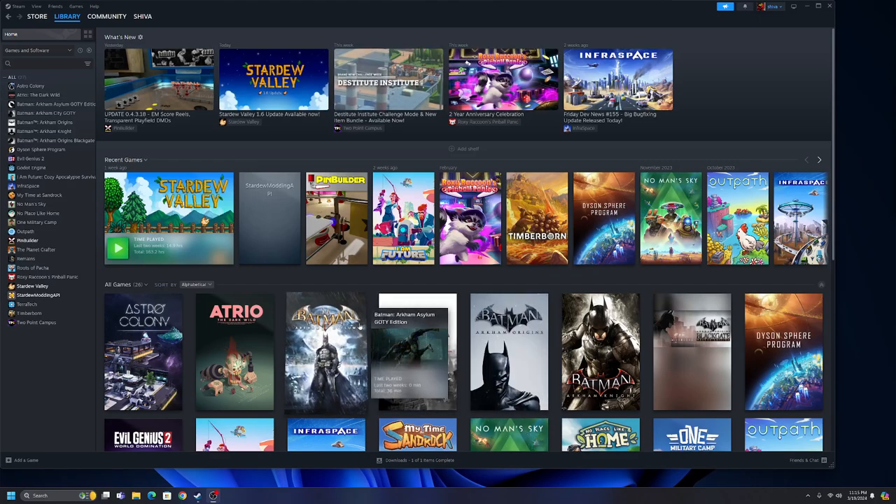Well hello, this is Shiva, and guess what — 1.6 of Stardew Valley just came out, so that's exactly what we're going to be playing. I've got two versions here: Stardew Valley and the Stardew Modding API. Most people have SMAPI set to run automatically with all the mods, but mine is a little different — I have nothing assigned to Stardew Valley, so this is the vanilla game.